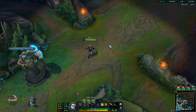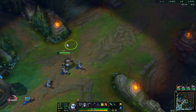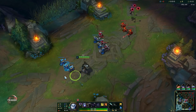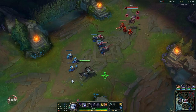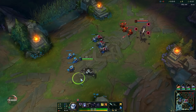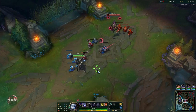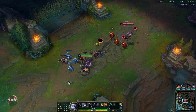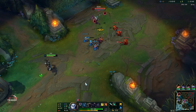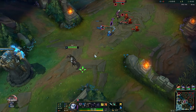When you get into the laning phase, as I said, you want to start with your Q, because that is what you want to use to farm with at the early stages, because he's really weak in the early game until he gets around level 3 and 4, so at that point you just have to stay back and farm with your Q. Now you are playing against a ranged matchup, so you really don't want to trade, you don't want to walk into range, you just want to stay back and last hit with your Q, and bonus points if you can last hit and at the same time poke the enemy champion as well.